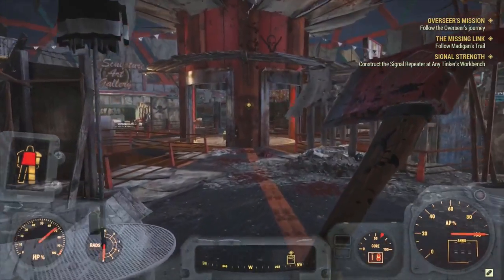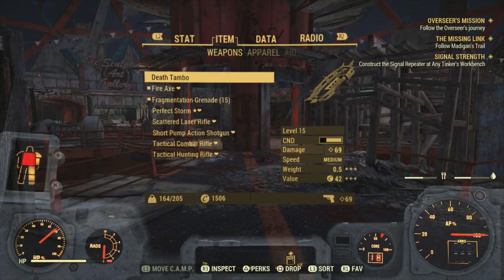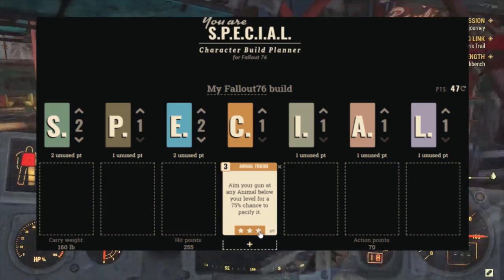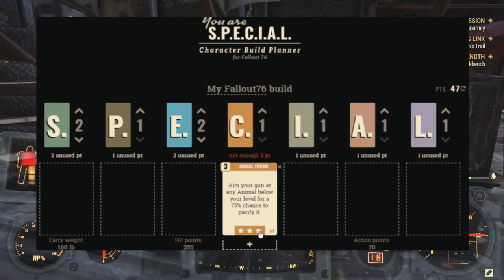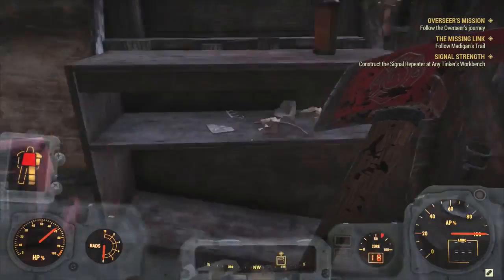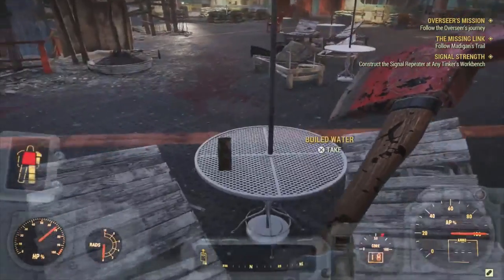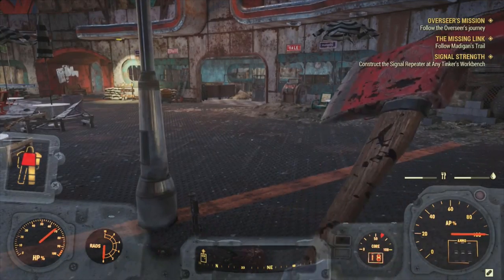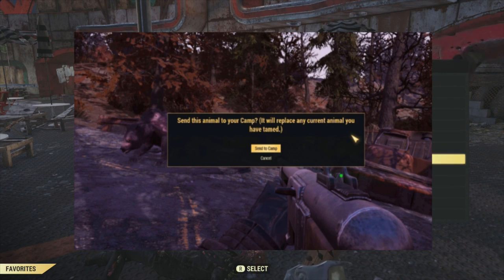Now, as you may have guessed, there is a certain perk you require to be able to do all of this. The perk needed to tame animals is Animal Friend, which is unlockable at level 30. To be able to tame the animals, you need to get this perk maxed out at rank 3. So basically, the lowest level you have to be to do this is level 33. Rank 3 provides a 75% chance of pacifying an animal in addition to unlocking the tame feature, which will appear when aiming at a tameable animal.